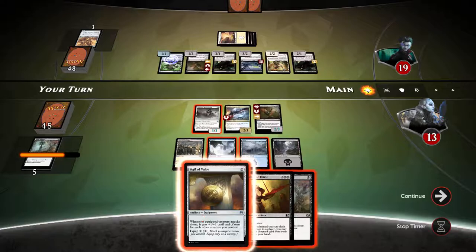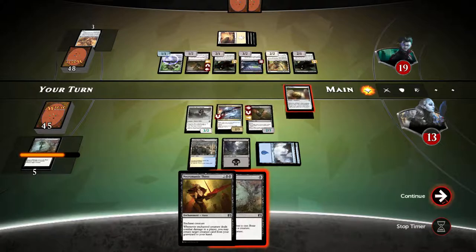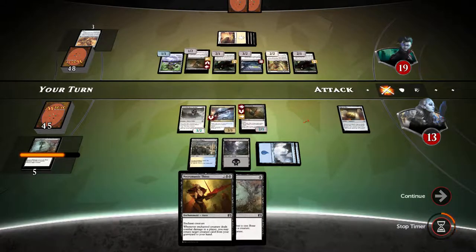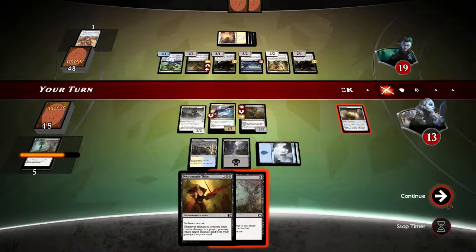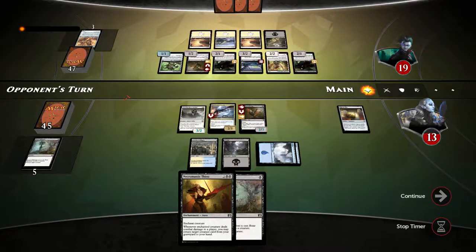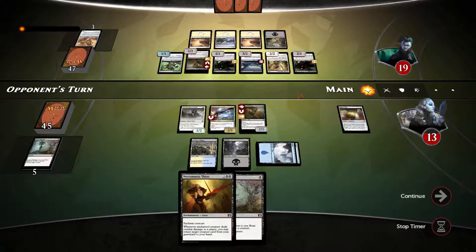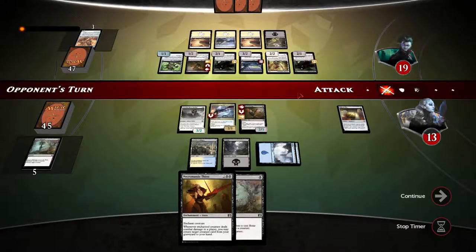Sigil of valor — I'll just play it out and wait. Actually I shouldn't have played sigil of valor here; I could have used river marshal to tap down his mirror. Now he'll be able to attack. If he does, I'll block with the swiftwing. If I block with the swiftwing the marshal still dies here, so let's see what he does.